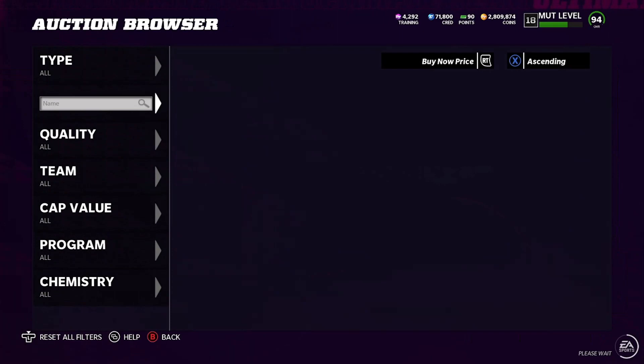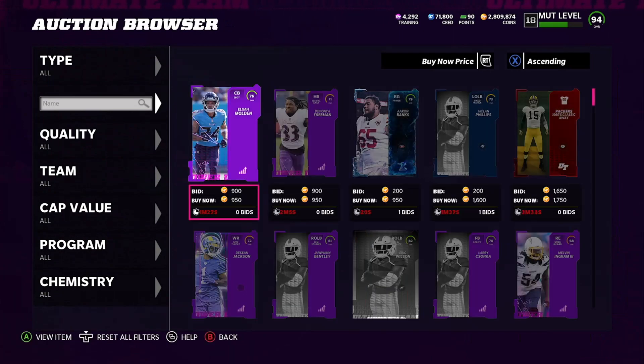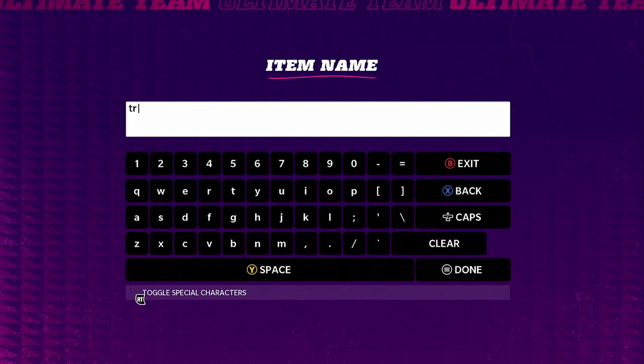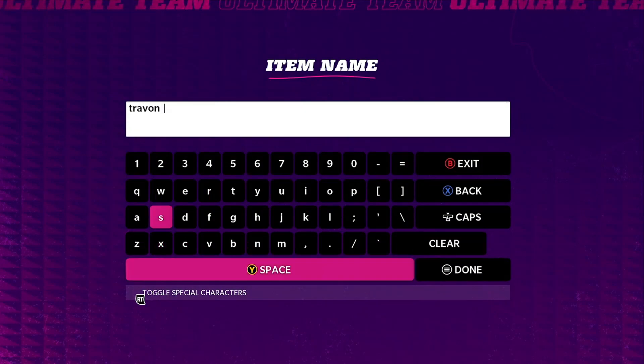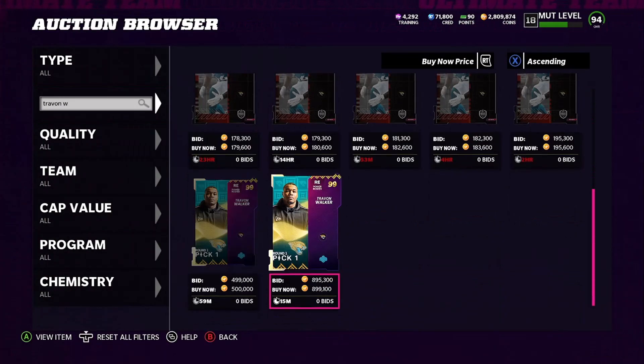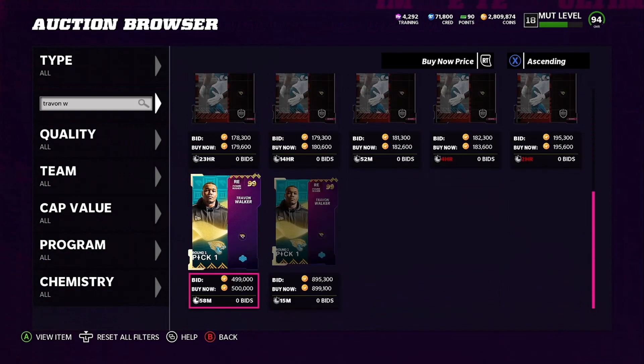Got a good method for you guys. Literally it's going to be 50K in like all of three minutes. Let's check out Trayvon Walker — this was the number one overall pick. I don't even know what kind of season he's going to have, but he was the number one overall pick. So you can see here his card.